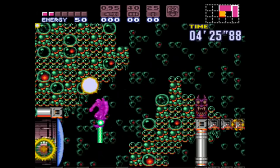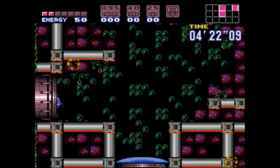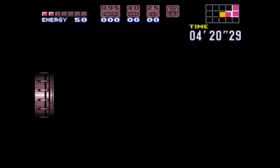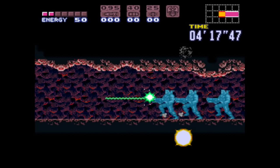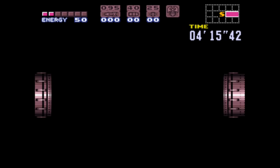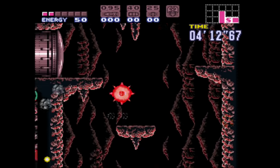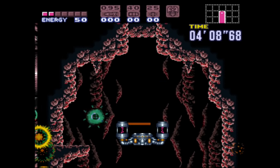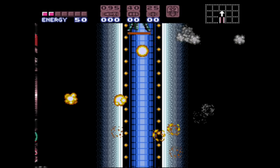Here's an example — destroy the power bomb blocks with the hyper beam! That's so cool. Four minutes to go. That should be good. I think it might be way too much time, actually. Here's another map room that you could potentially spawn out of during this random escape.